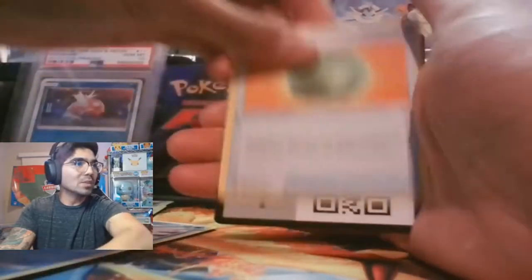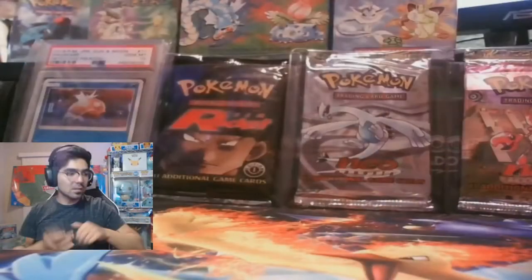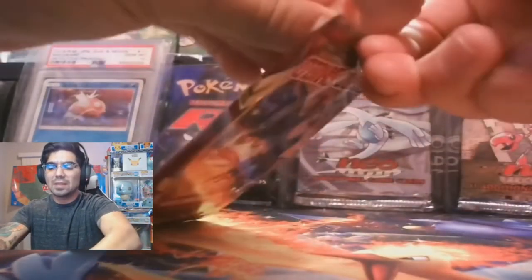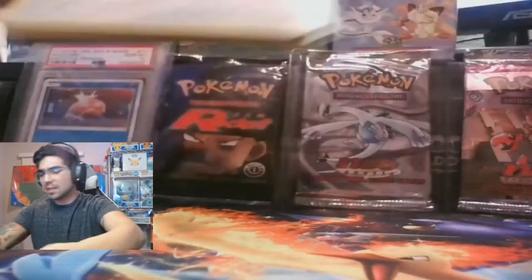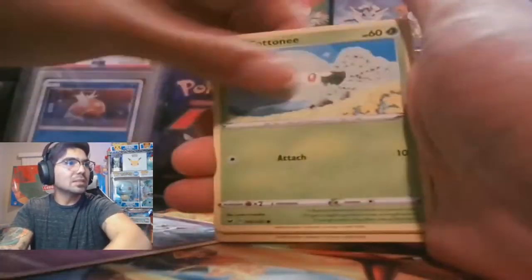Frostmoth — he is actually used in competitive play; we'll consider that a hit. Is this a good omen for what's left in this box? We will see. Let me know what you've pulled from this set down below — probably a lot considering we haven't hit many holos other than the Full Art Ninetales V.